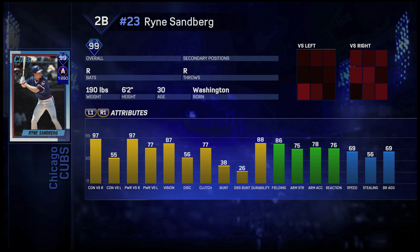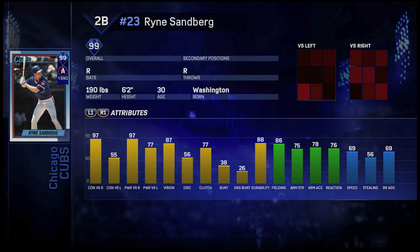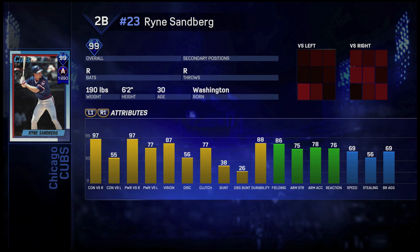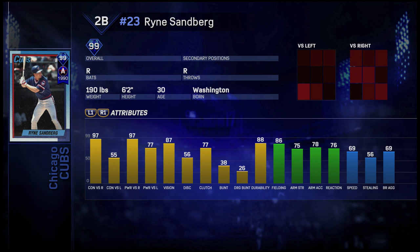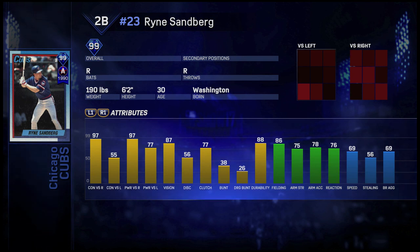He got slow over those eight years somehow. Versus righties it definitely looks like a good card, but I don't think I can call it the must-have second baseman even though it's 99 overall — let me know what you guys think. We got the all-star program done for Ryan Sandberg. I always say you should do all the programs just to get the percentages done in the dynasty program. Thank you guys for watching, like and subscribe if you enjoyed.